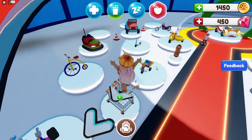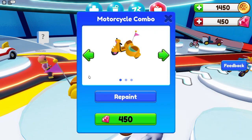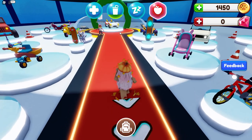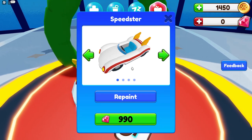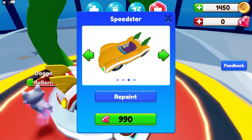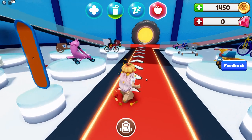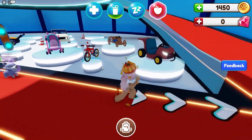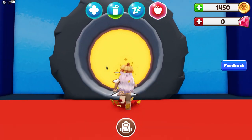I want to buy a car. Wait, is this an actual car? That's so funny. I have enough just for this one — let's buy it. That's actually a really cute car. Oh wait, you can repaint it too! Look at the pink one — we'll save for that next time. We have some strollers — how adorable is this stroller! Is that like a lawnmower too? They got all kinds of cars here, which is pretty cool.